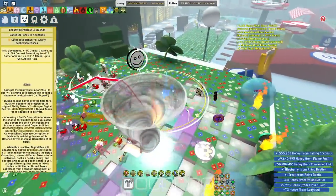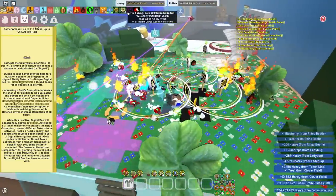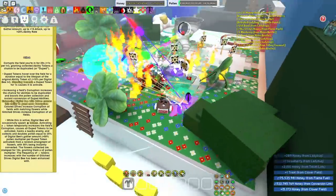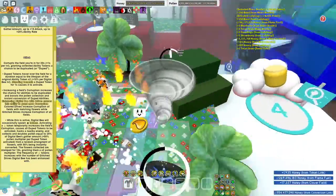So that's the glitch ability and the corruption ability, including the gifted ability as well. It's actually very OP — I recommend getting the Digital Bee. It's next-level OP with the field corruption and everything.